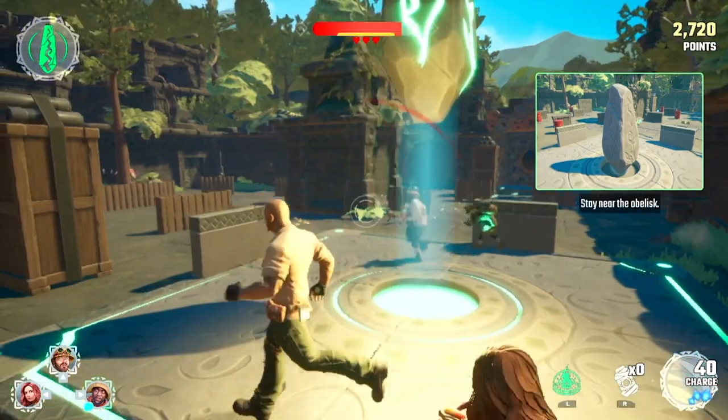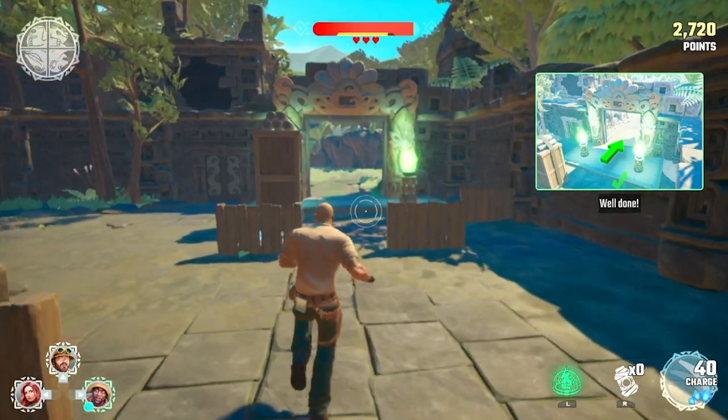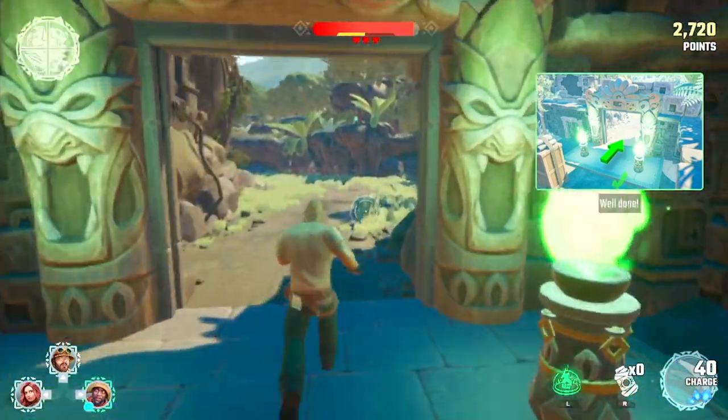Nearly there now. Just finish using the jewel to power up the obelisk. You've mastered everything! You're definitely ready to battle and save Jumanji!